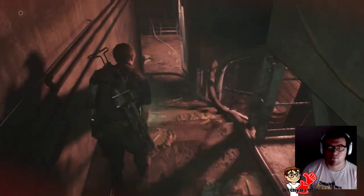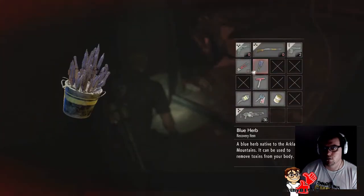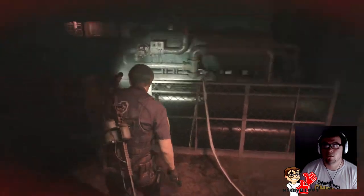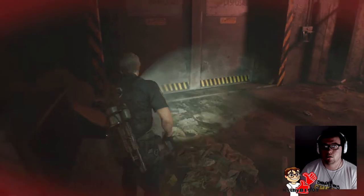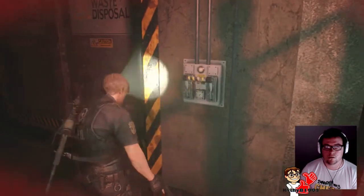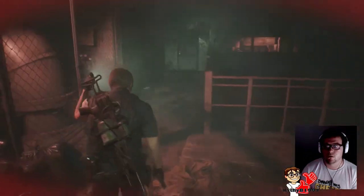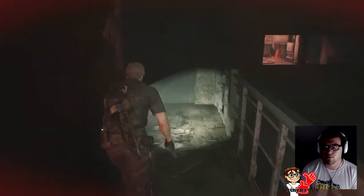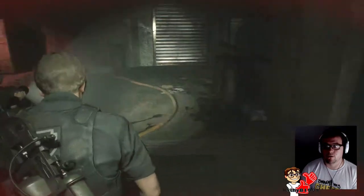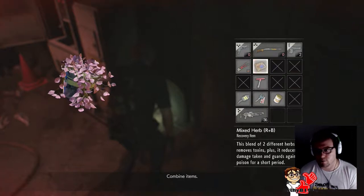Almost there, but could really use some health. Blue herb - I mean, that's still handy. Waste disposal - damn it, need the power on first. Of course you do. What am I going to run into in here? That's a red herb, another one, so we'll combine those.